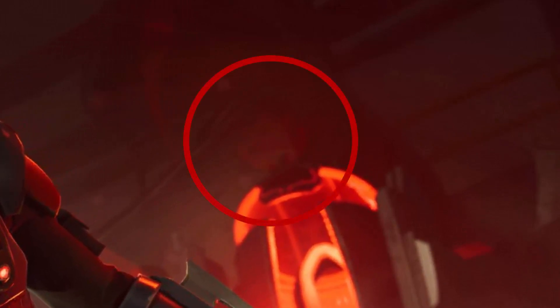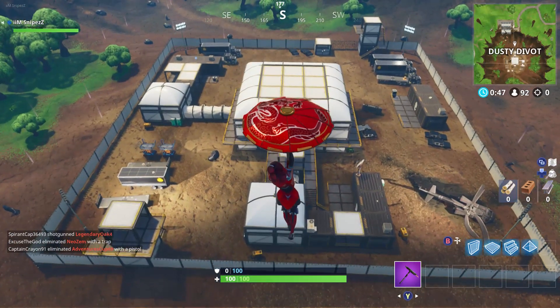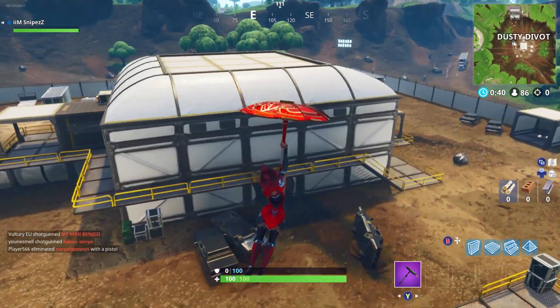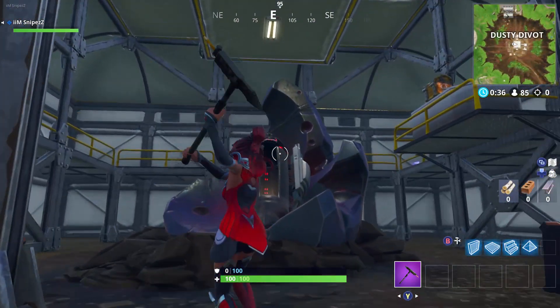As you can see on the screen, it is located in the top right hand corner above the little pod that the Blockbuster skins came out of. This skin is actually called The Visitor. It is in the middle of Dusty Devot, so you guys want to go straight there and jump straight on top of the sort of meteor pod area.